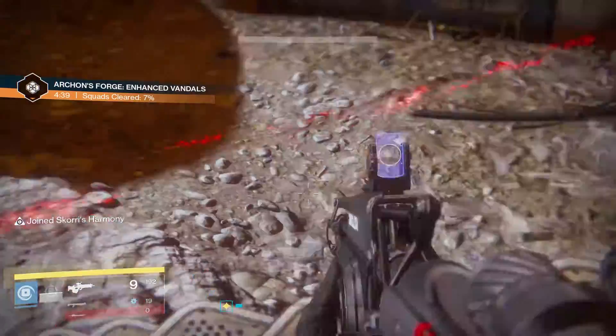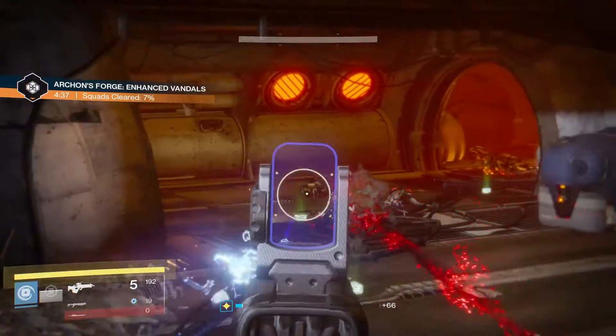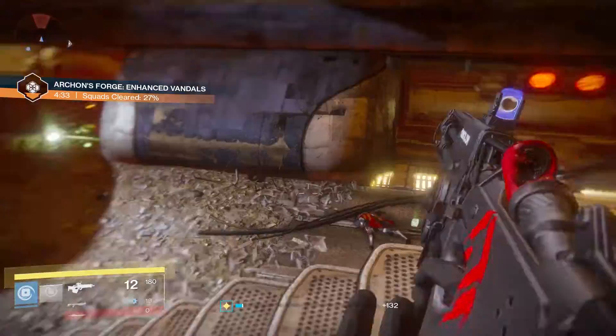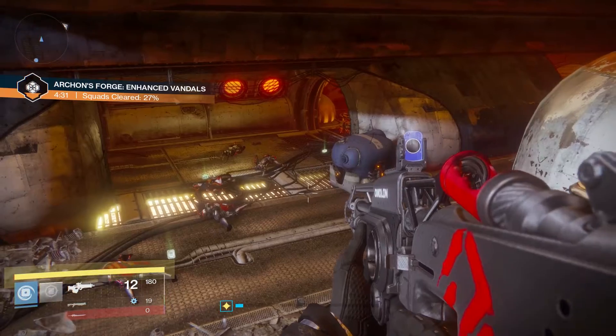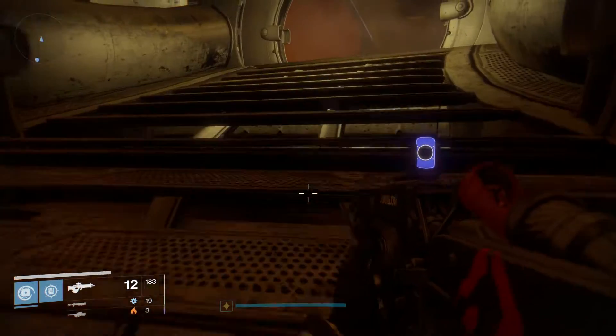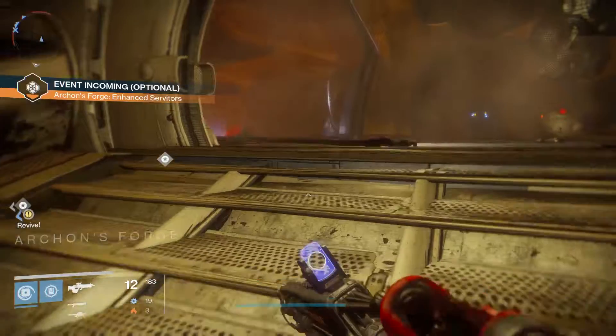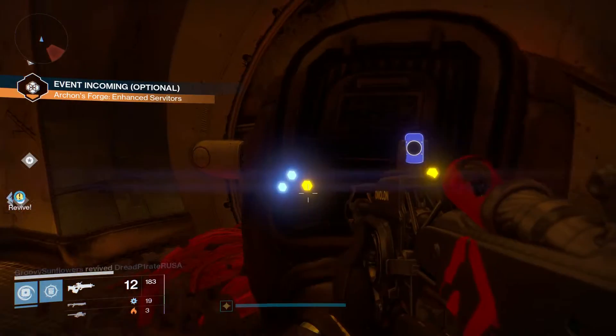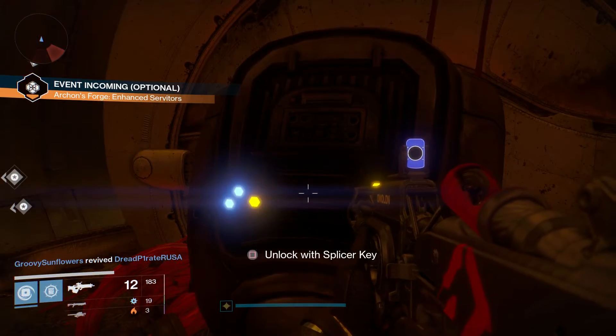If you are having problems finding an instance with other players, I recommend crouch walking up the stairs to give the game more time to find you an instance. Alternatively, you could run down into the Warrens, kill some enemies, then walk back up for another way to get into an instance. If you are put into an in-progress instance while walking up the stairs, you will need to use a splicer key to open the door, whereas if you come up from the Warrens you do not need a key to enter the forge.